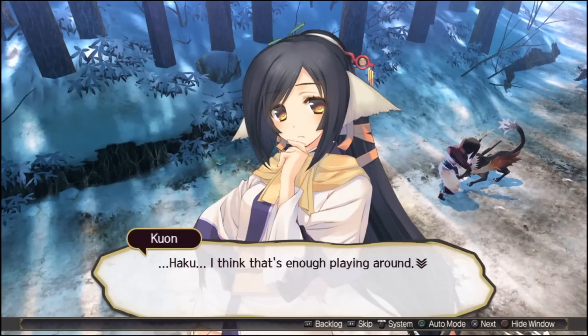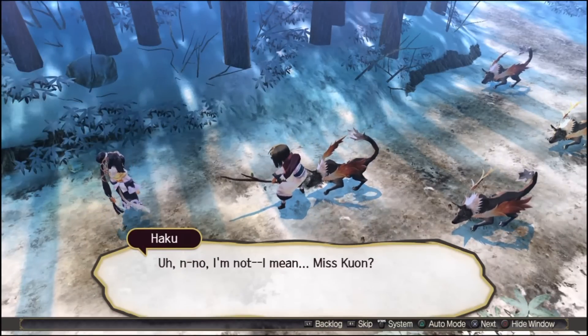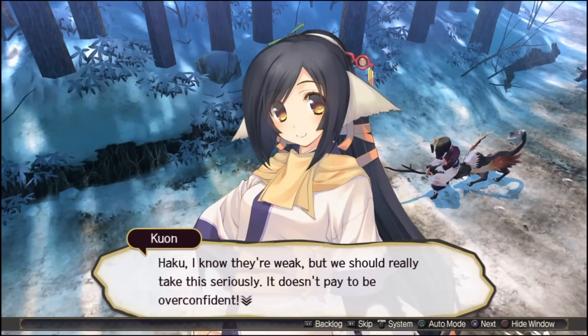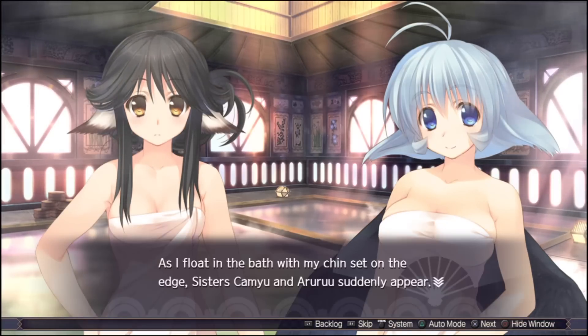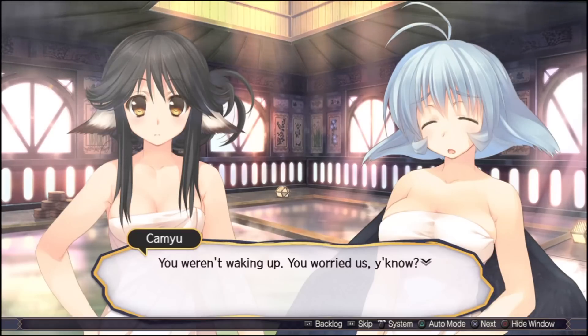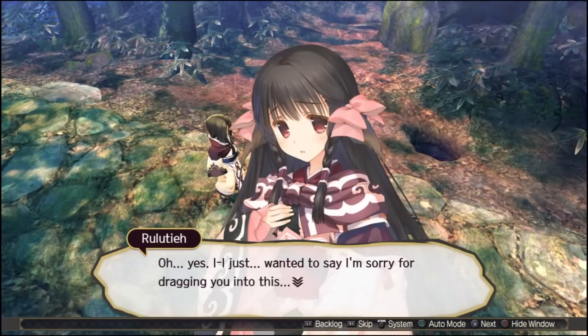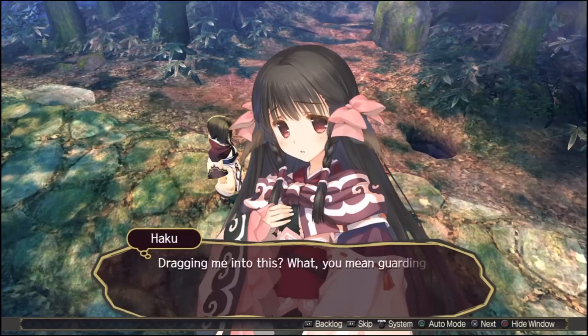Mask of Deception and Mask of Truth are the direct sequels to Prelude to the Fallen. They take place several years after the events of Prelude to the Fallen in another part of the continent — meaning different characters, different heroines, and a different amnesiac protagonist who is also named Haku, but it's not the same character. Some characters from Prelude to the Fallen do come back. Mask of Truth, the third and final game in the trilogy, spoils the heck out of you — so that's why it's very important to play Prelude to the Fallen first. Deception and Truth are pretty much the same game cut into two parts, like Trails in the Sky 1 and 2, or Trails from Zero and Azure, or Trails of Cold Steel 1 and 2.